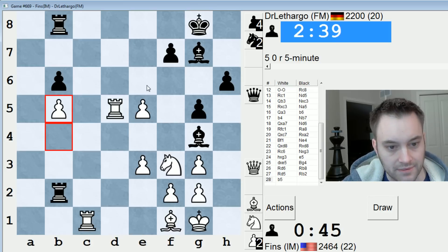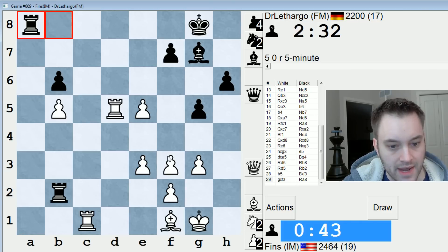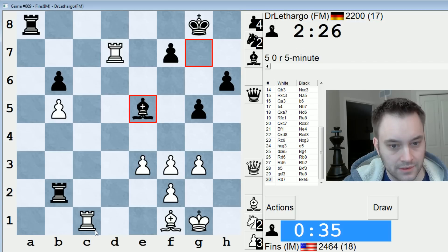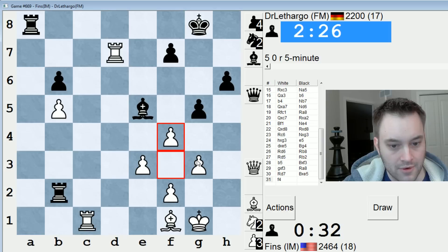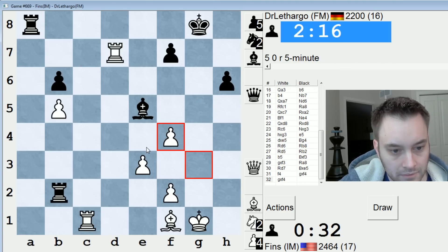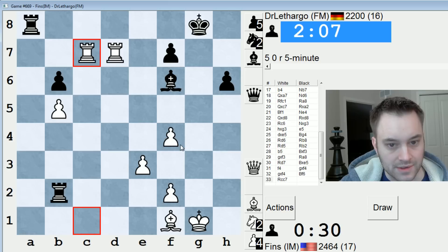Bishop e6 looks pretty decent — wouldn't be surprised if they played that, followed by g4 to kick my knight away. They're trying to double up again. Let's counterattack their 7th rank. F4 looks pretty good. Pre-move that. So now I can get rook in and maybe bishop c4 going. Let's come here — attack this pawn. 30 seconds though, this is going to be tricky.